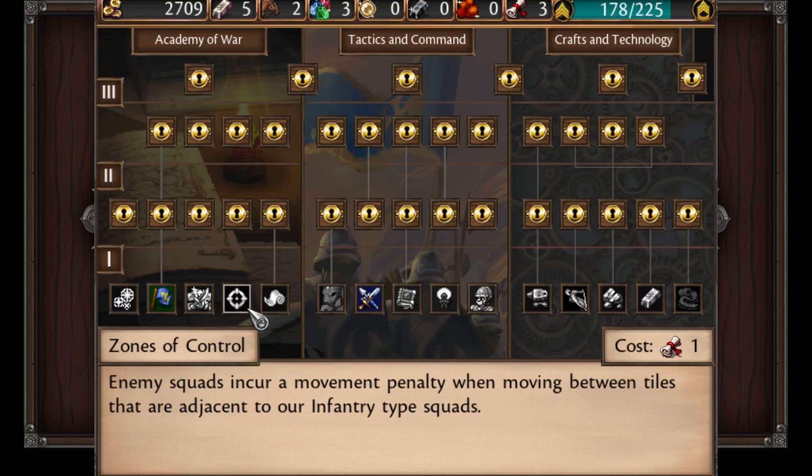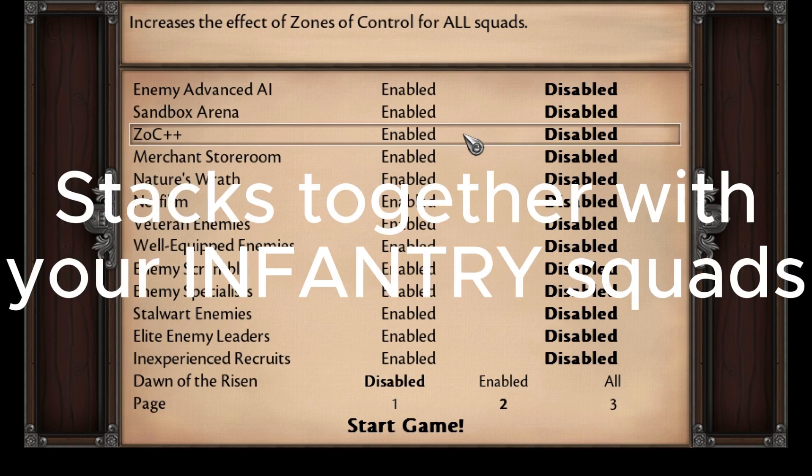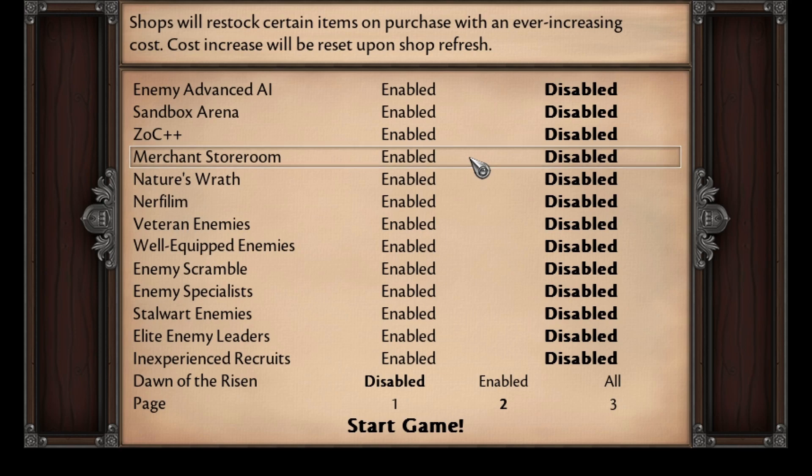ZoC++ — Zone of Control is a special ability that you can unlock in the tech tree. It causes terrain to be difficult around your units. With this setting enabled, all enemies will have Zone of Control, causing your units to use more movement to move past enemies. If you also have the Zone of Control talent from the tech tree, it will mean that enemies use even more movement to move past you.